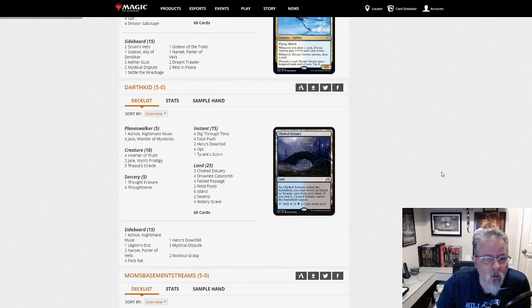Darth Kid with Dimir Inverter. Two Hero's Downfall main, an Ashiok main. And that's mostly what we got going on here.